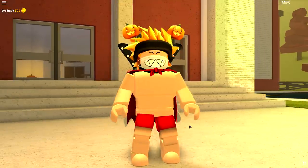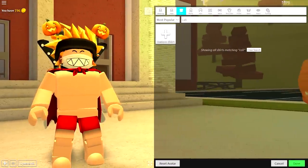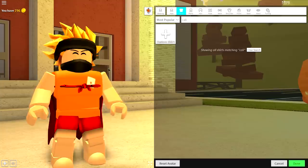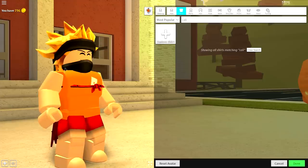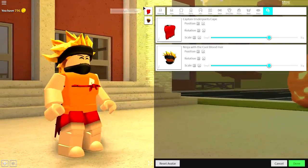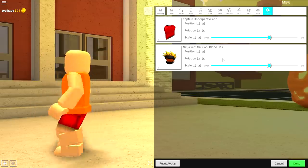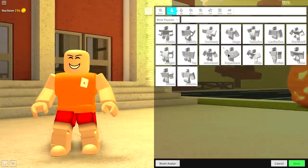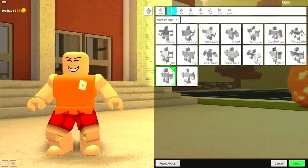What you need to do is click the reset avatar button and press wear, and it will turn you back to your normal self. Once you are your normal self, simply remove everything you're currently wearing by coming to the tuning selection and clicking just like that. Next, come to the animation selection and equip the robot animation — you'll see it right there.